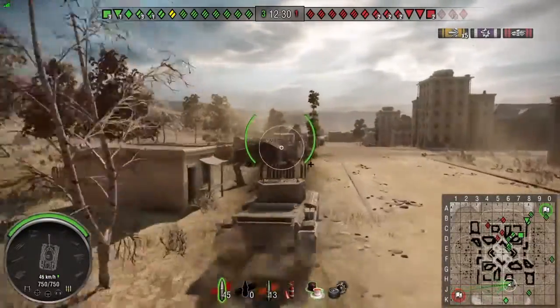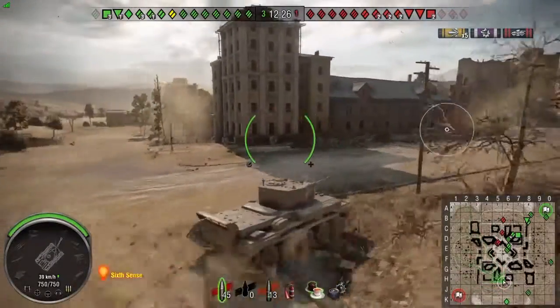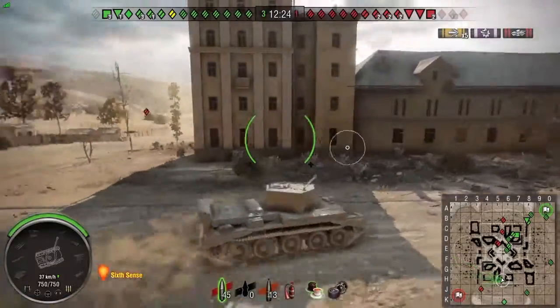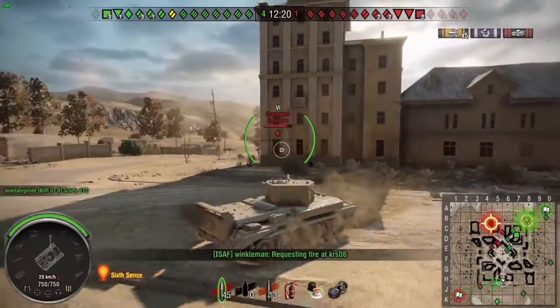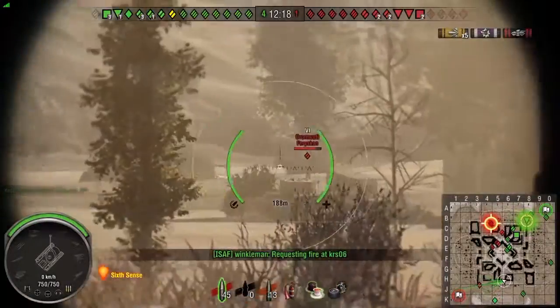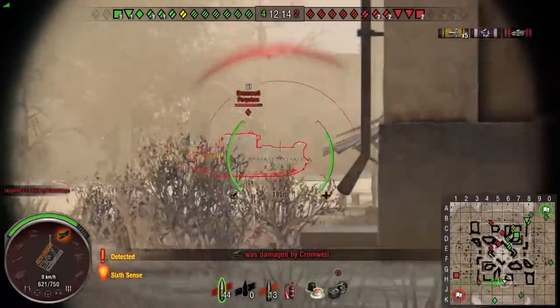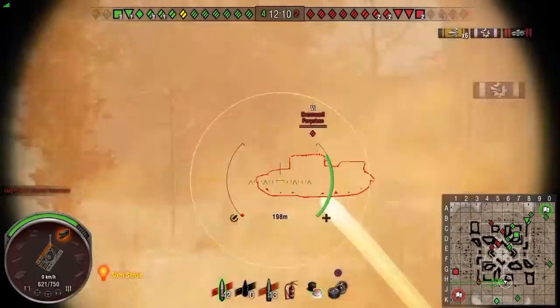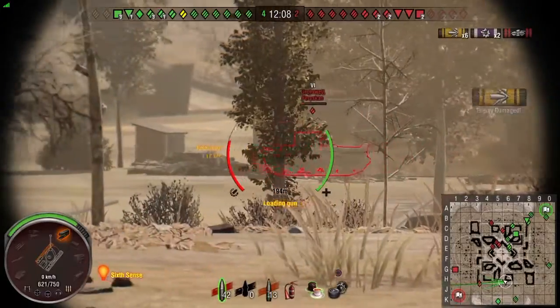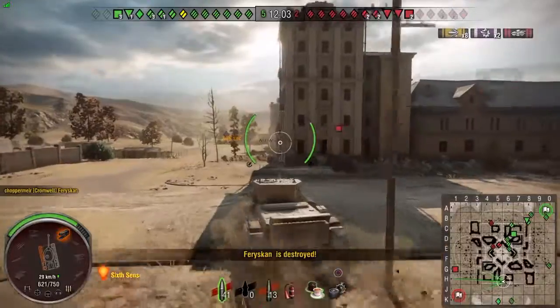I decided to get myself on a little rampage around Ghost Town, avoiding going through the centre because of the big cluster of heavies over there. I'll let our TDs and heavies deal with that. Sixth sense spots up — let's be honest, someone's seen me. So I'll get myself a little bit of angle on the armour. There's our other Cromwell — bounced one, and there we go, in through the tracks. That should be a finishing kill. Very nice.